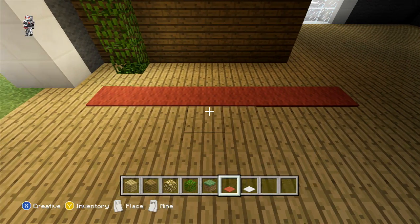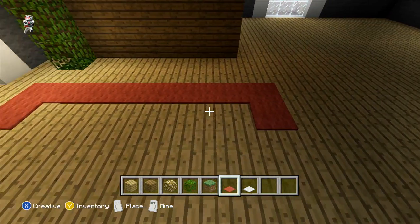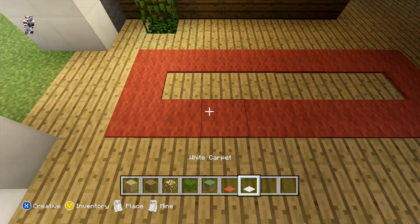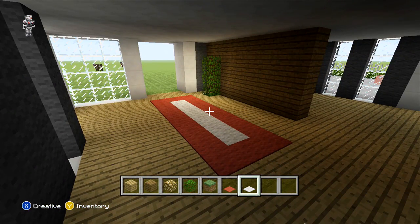Then you just want to place one block in front of the outside block on either side and then in front of that another row of 8. So in the space that you have got remaining in the centre you can just fill it with your white carpet and afterwards we are just going to come over to the opposite wall where we are just going to start by placing our bookshelves.